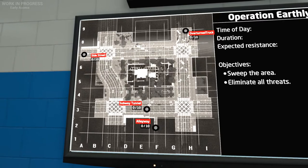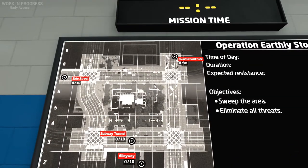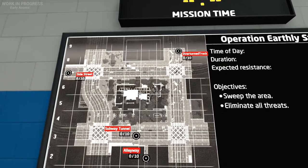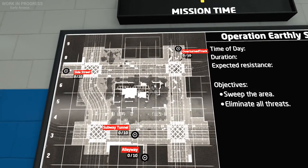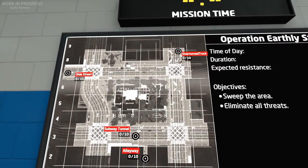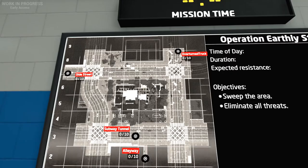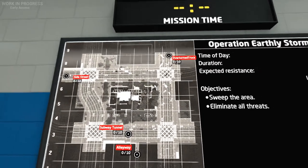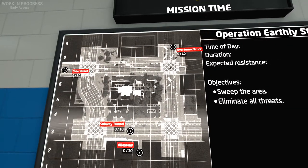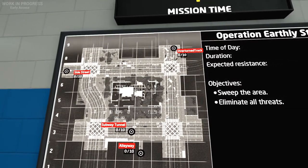We can start off from the subway tunnel, alleyway, side streets, and overturned truck — multiple paths. Now if we had a full squad, because it's a 7-player squad, I think this mission would probably be a lot easier, since we'd have more people to cover more areas. But it's just going to be me, so we're going to have some issues navigating this whole area.